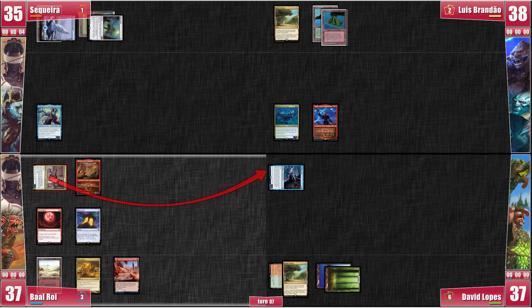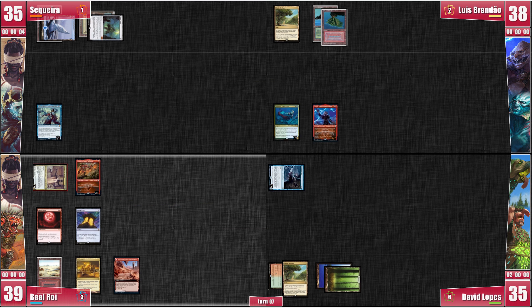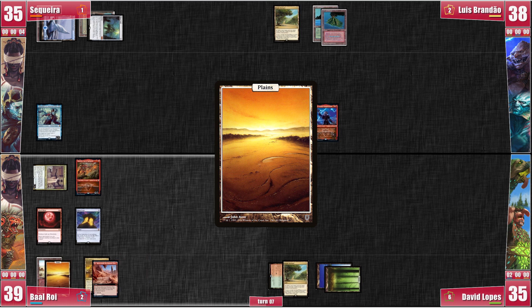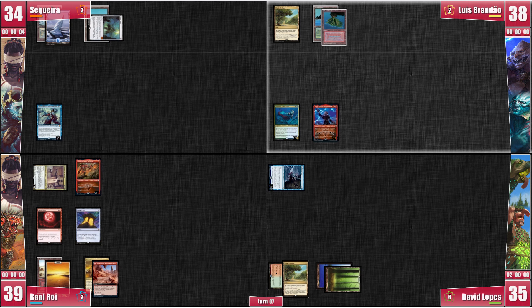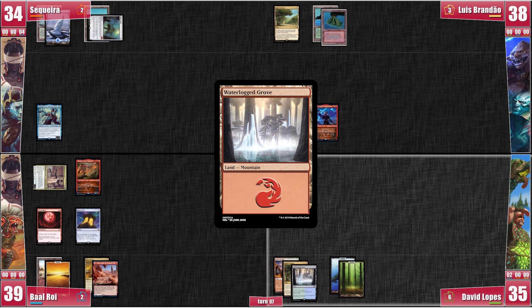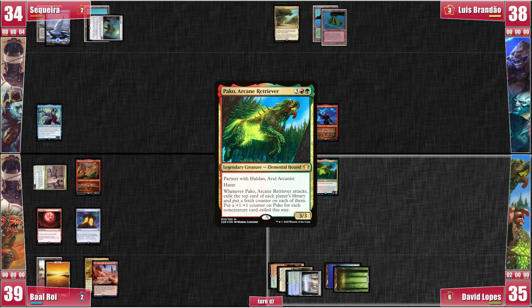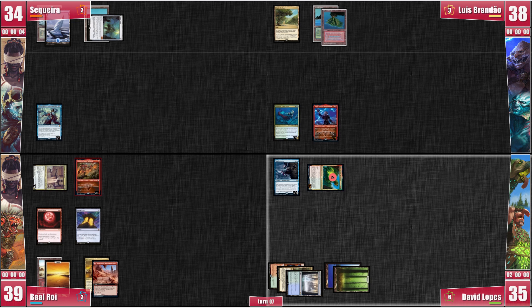Baal swaps targets to David, attacking him with Timna because of Hull Breacher. He decides not to draw a card from her trigger — why give David some treasures? Baal plays a Plains and passes. My turn consists of me eating a Mana Vault ping and passing. Likewise, Luis's turn is a good old draw-go, with no rocks to toss at Hull Breacher or Timna. David gets to play a Waterlogged Grove, which makes the mana needed to cast Pako, Arcane Retriever. The good boy attacks Baal and each player exiles the top card of their libraries — most notably a Wheel of Fortune from his own deck. Basically, Pako drew 4 cards once Haldan hits the board, and got 4+1+1 counters.